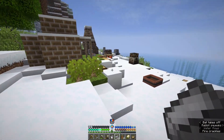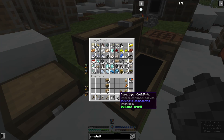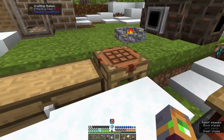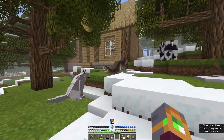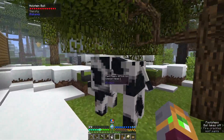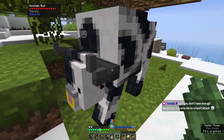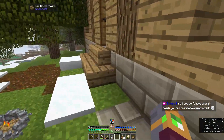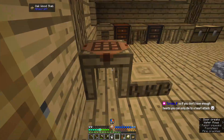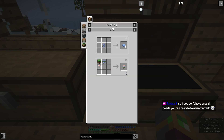Do we have space out here for these? I should probably make some shelves or something for all this stuff. I'm going to make myself a workspace area at some point too — like an actual building. If you don't have enough hearts you only die to a heart attack, pretty much yes. The danger here is not mobs; the danger here is going to be the world around you and how you interact with it.